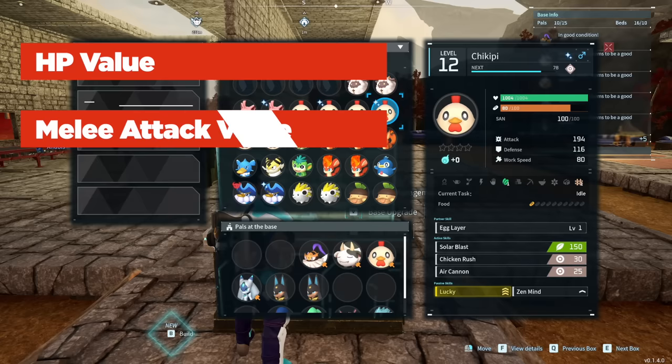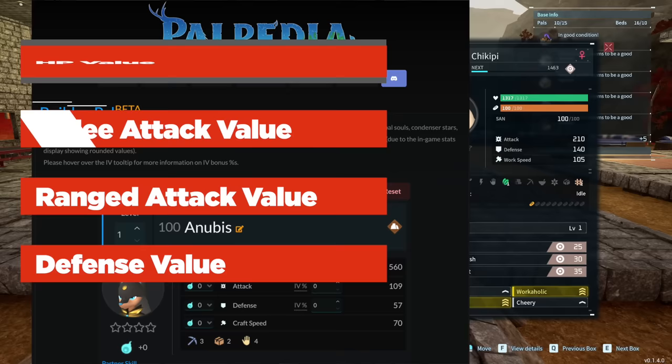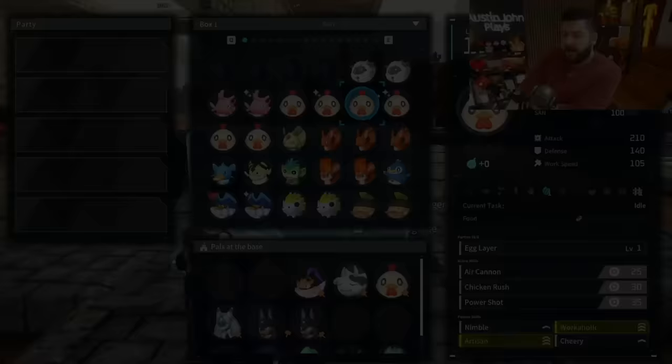These different values are completely invisible to the player, but there are many calculators online that can tell you how to calculate these exact numbers. Every single one of these values can be as little as zero but as much as 100.